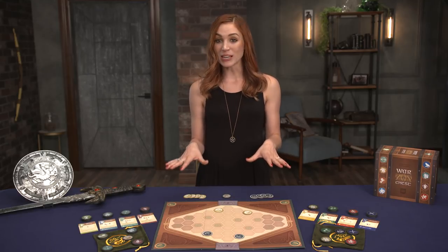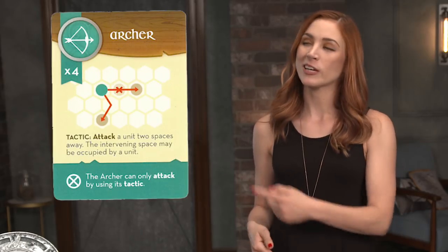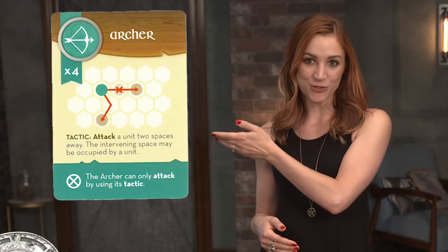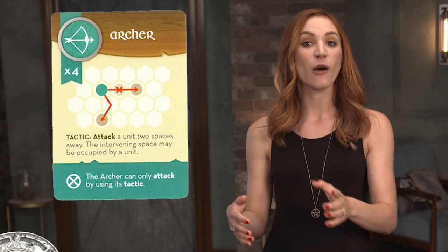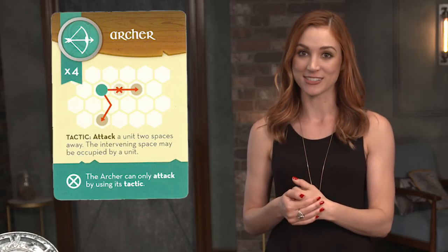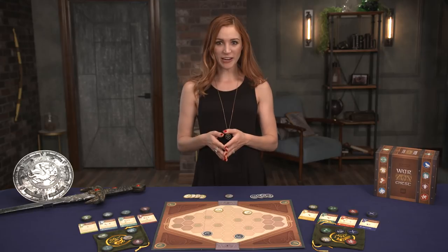Some units also have special rules known as attributes or restrictions, which change the way they interact on the board. For instance, the Archer's tactic is that he can shoot enemy units two spaces away. However, he is restricted from using the attack action to attack adjacent units. And that's all the actions. Rounds continue until one player has placed all their control markers to win the game.